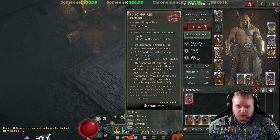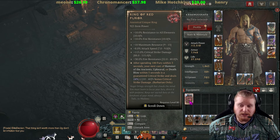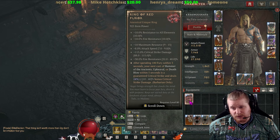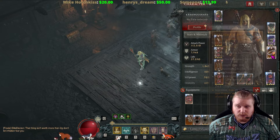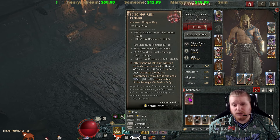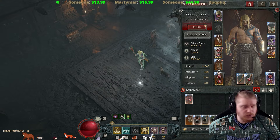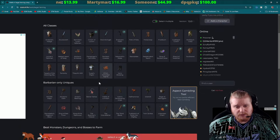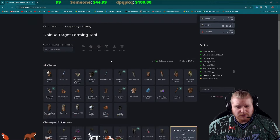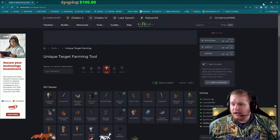The Ring of Red Furor is definitely an interesting ring if you're using any of these builds. It could potentially work itself in, or you might need to drop it for an aspect to help restore your fury. I'm currently using the Starlight aspect and the Ring of the Starless Skies to basically have infinite resource, and the Ring of Red Furor kind of disrupts that, so I'd have to build around it. This item drops from Varshawn — just farm Echo of Varshawn. You can use the target farming tool on Diablo4.live to find where any unique drops from.